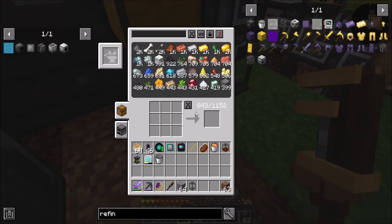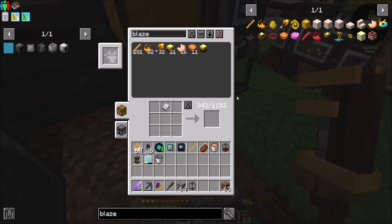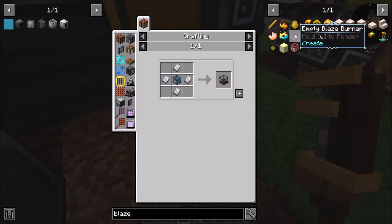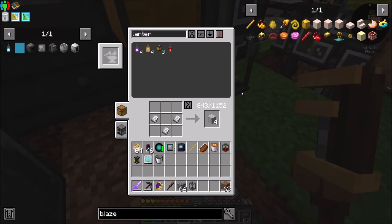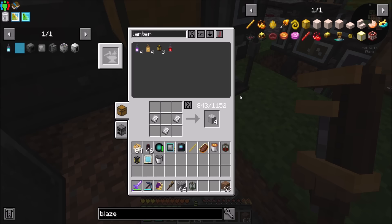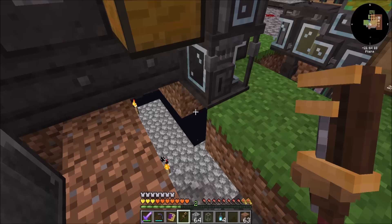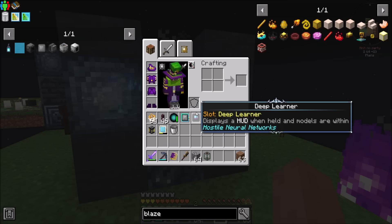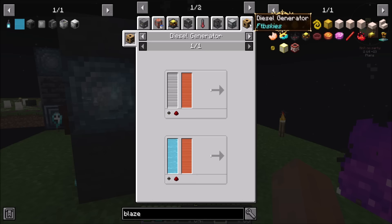Blaze burner is probably what I'm going to want. It needs a soul cage — a soul lantern in the thing. I don't have any soul lanterns, but I can get some. We're going to get refinery going. We're going to get kerosene and diesel. Now let's compare diesel real quick to force-infused diesel.